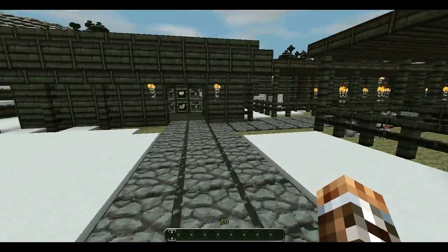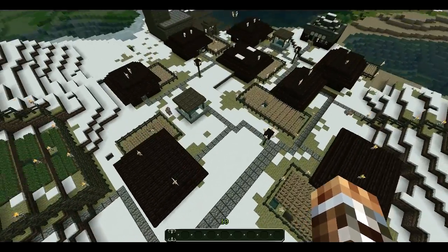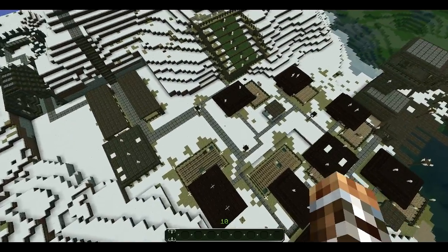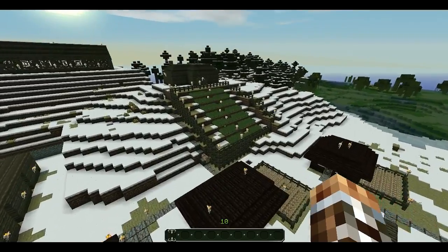I put these pressure plates down because it keeps the snow off. And if you look from the top view you can actually see the roads, or the paths that are leading to the houses.